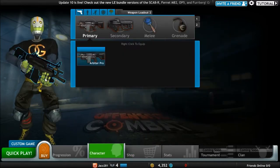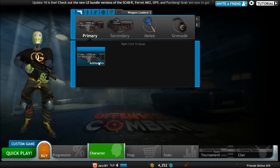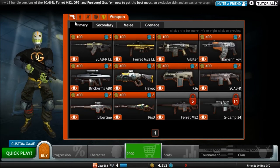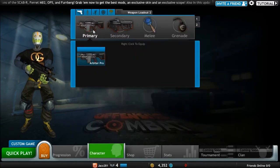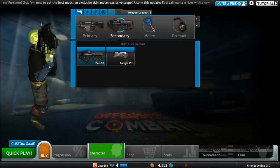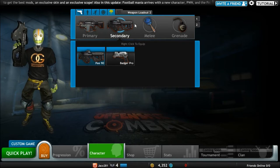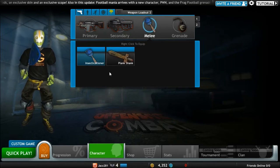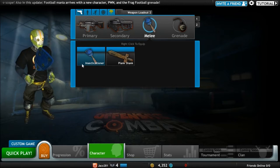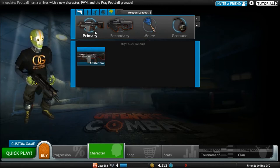My character — I have the Arbiter Pro, which I don't know if that's any different than the original Arbiter. It's been a long time since I played this. I also bought the P90 because I like submachine guns, so I usually use that close range. I've got the Badger Pro as well, and the Insect Executioner — it's pretty cool. And I've got just regular frag grenades.